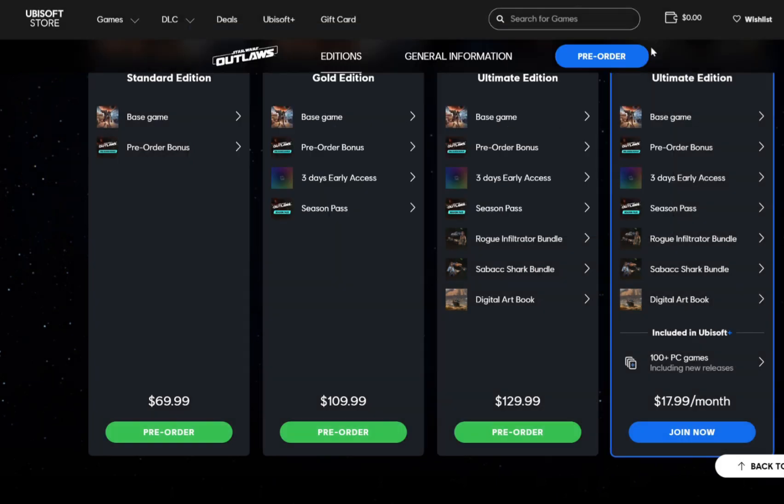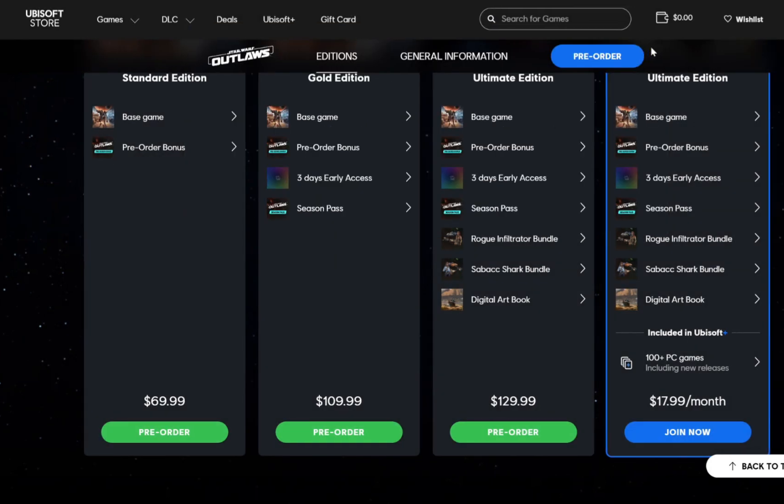Looking at the Ultimate Edition, it's the same type of ordeal. You get four of the same things, plus the Rogue Infiltrator bundle, the Shark bundle, and a digital art book. I don't think a lot of people will be choosing this option.